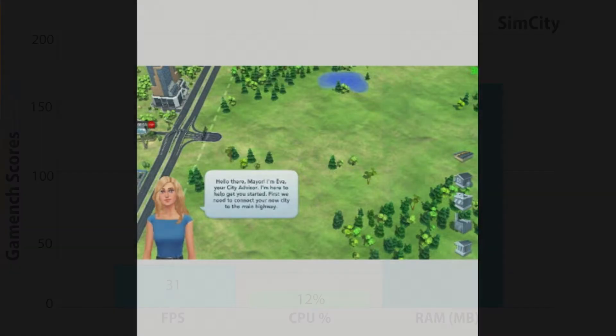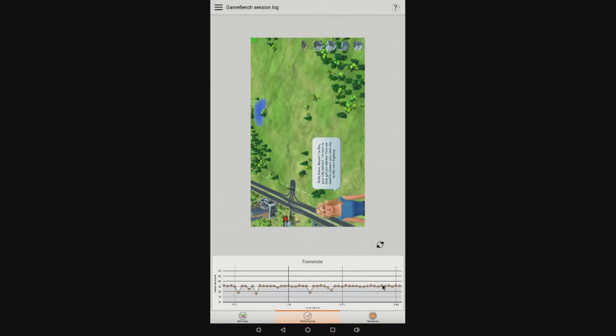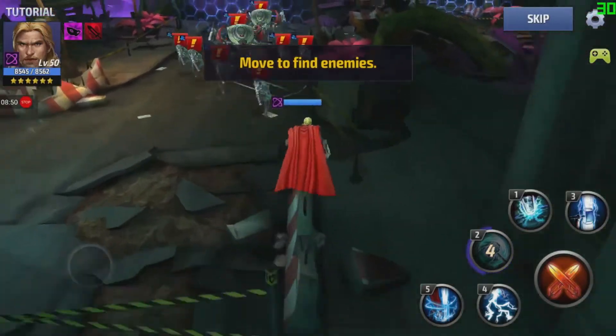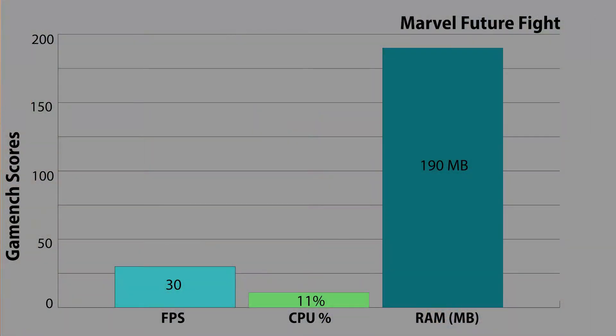SimCity was very smooth at 31 frames per second. CPU usage averaged out to 12% and RAM averaged to 164 megabytes. Gameplay was also pretty fun with PC-styled graphics, which I found a bit surprising playing on Android. Next up was Marvel Future Fight, chosen for its big graphics and fast-paced gameplay — it had an average frame rate of 30. I did experience some dips during more intense fights, but it was always playable. CPU usage averaged to 11% and RAM at 190 megabytes.